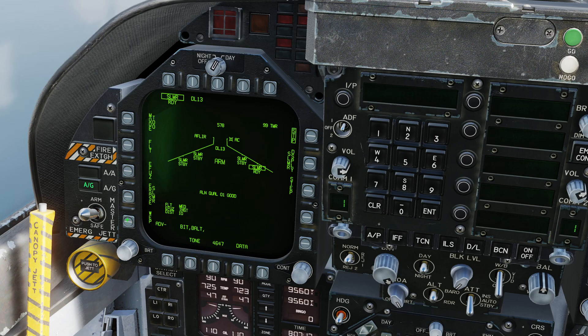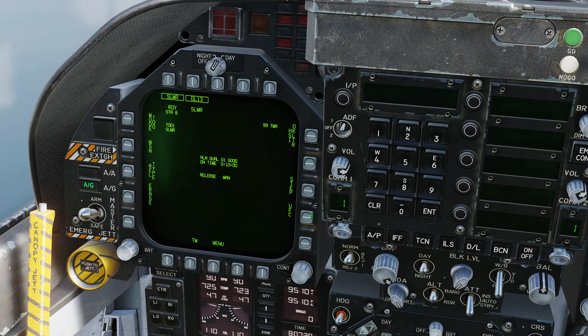I'm then going to press WEP. I also have to select the datalink profile first. Then I can press WEP and choose the fourth missile, which is the one we have boxed — that's now paired and ready to go. If I wanted to change the distance at which the sensor goes live, I can go to SLAM display, press UFC, and there's my distance option there. But we're going to leave it as is.